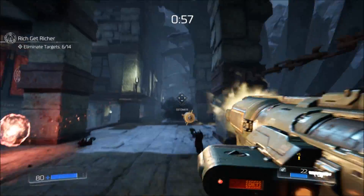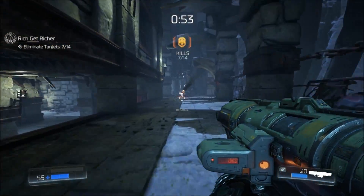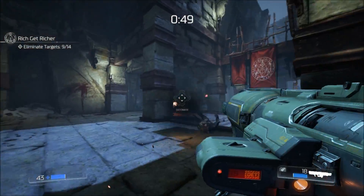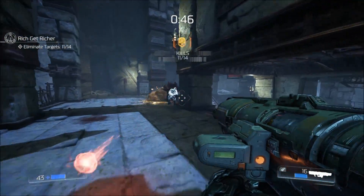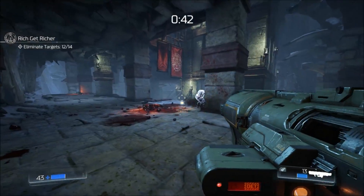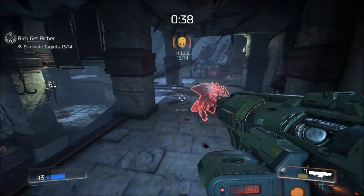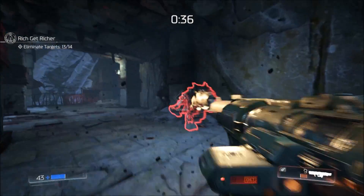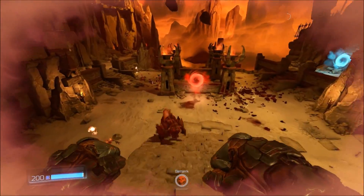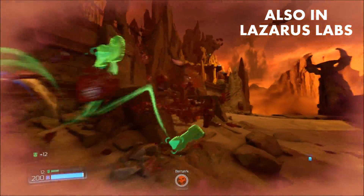Overall, this is the most difficult rune trial, simply because you're given the rocket launcher, which you can kill yourself with if you're too close to whatever you fired at. It also gives you the worst attachment for the rocket launcher — instead of lock-on burst, you get the remote detonator, which is kind of a pain. Just be patient and keep trying with this one. The reward is definitely worth it if you can beat that rune trial. Like the Saving Throw rune trial, this one is also located in Lazarus Labs.